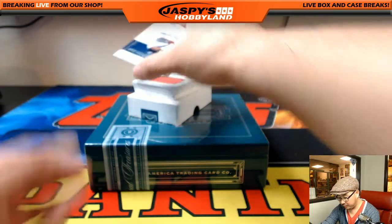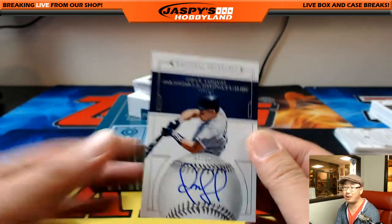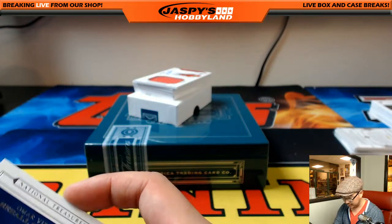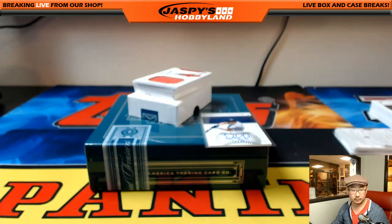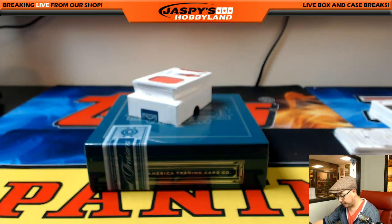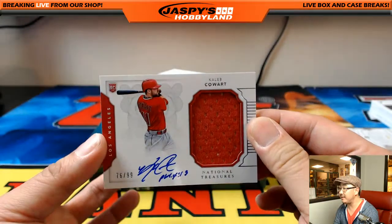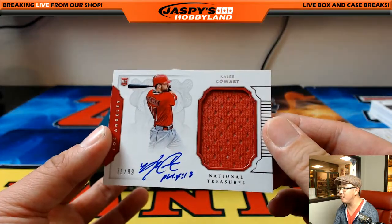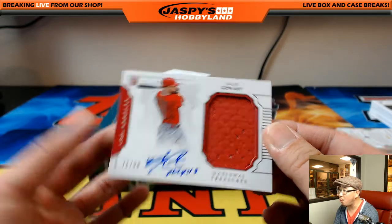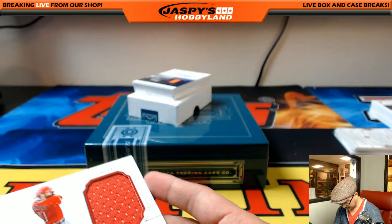Nice. We've got an Omar Vizquel autograph, 97 out of 99, Seattle Mariners edition of Omar Vizquel. And the Omar — not No-Mar, Omar — the coach. We got Caleb Cowart, 76 out of 99, jersey and auto. Bible verse too — was that Philippians 4:13? Something like that? I think that's what it is.